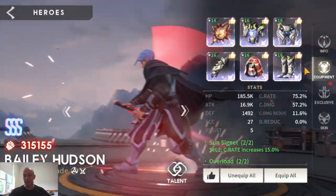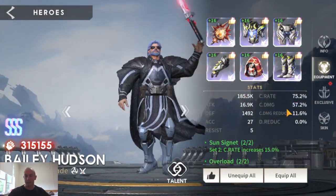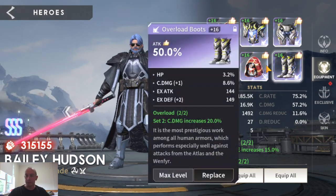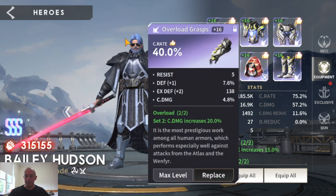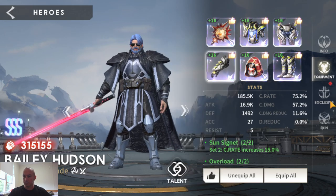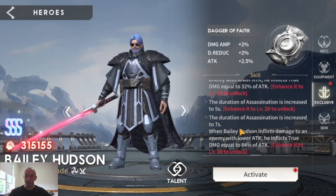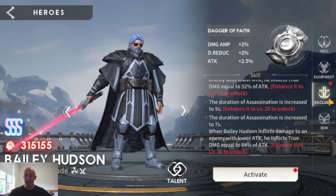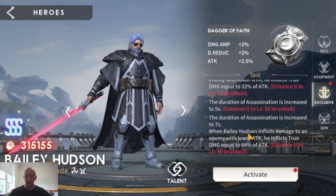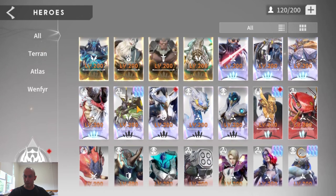Bailey is coming into my Taradon team. You want 75% crit rate and then build as much crit damage as possible — attack, attack, and crit rate, or crit damage gloves if you can get them. He will be one of my priorities. I'm going to do a whole spotlight on Bailey — activating his exclusive and going through each level one by one, then adding talents at the end.